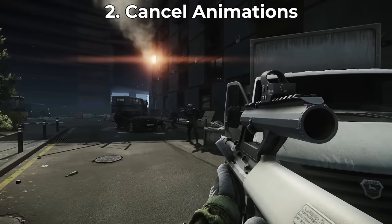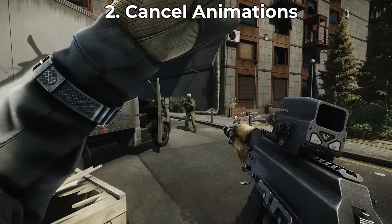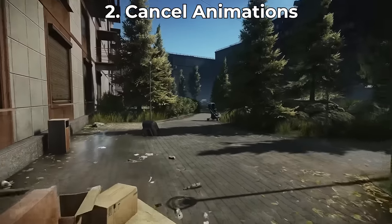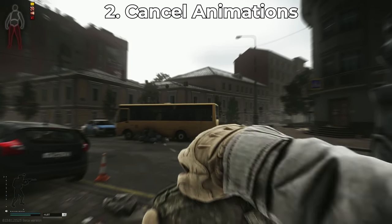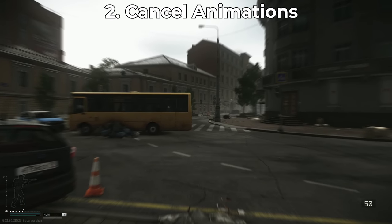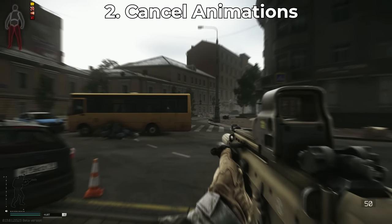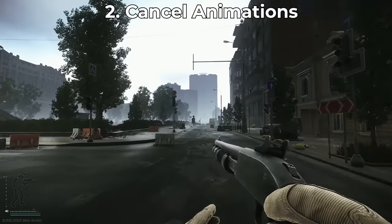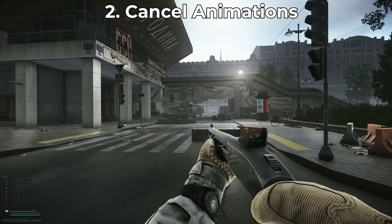Number two is canceling animations. One of the worst feelings in Tarkov is being stuck in a healing or reloading animation when you hear somebody coming. With certain guns like shotguns, or with all healing animations, you can just hit left click or spam it and it will cancel the animation. With shotguns reloading one bullet at a time, you can cancel midway and use whatever bullets you've already loaded.